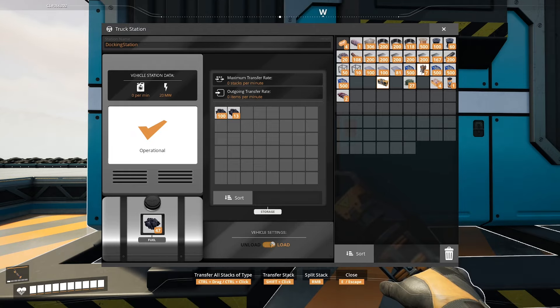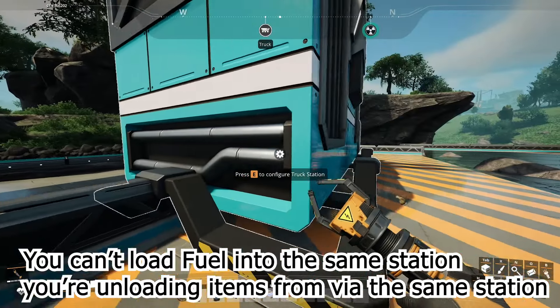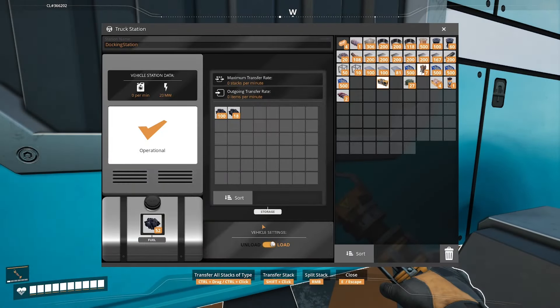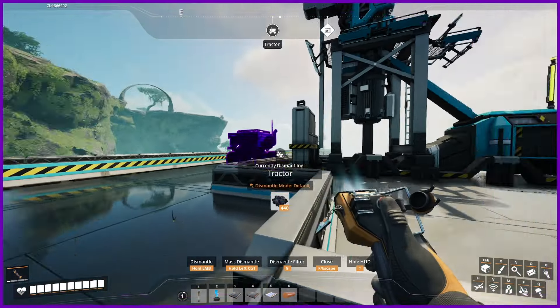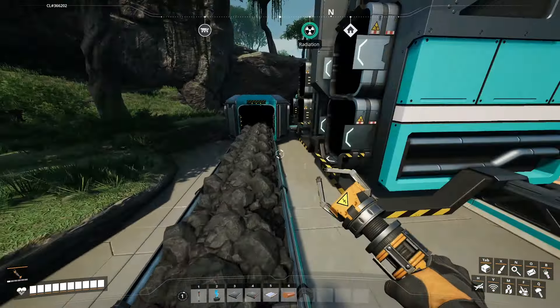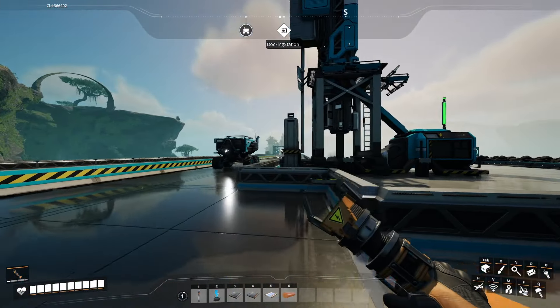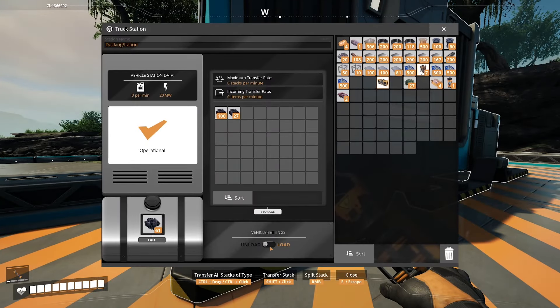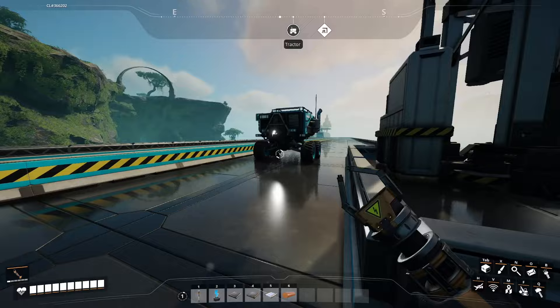The reason you can't just do it all in one station is because you have to set your stations to either load or unload. Load means you are gathering resources from the station to put into the vehicle. Unload means you are unloading from a truck or tractor into the station to then be used on the other side. Because this station is dealing with an input, we want to set this to load.